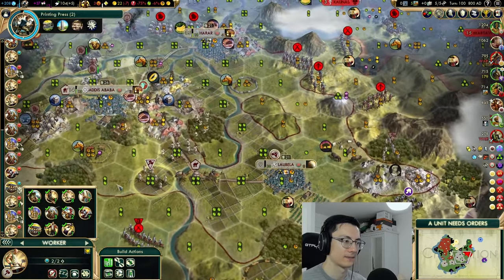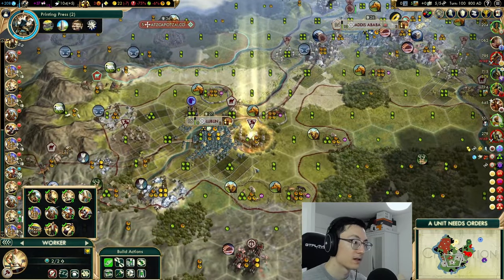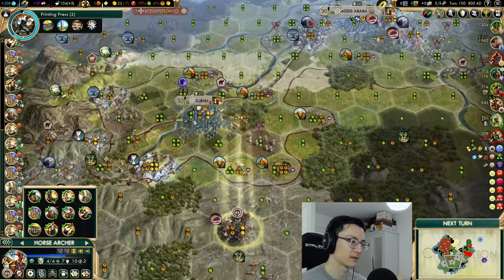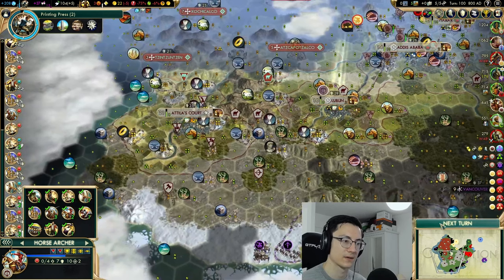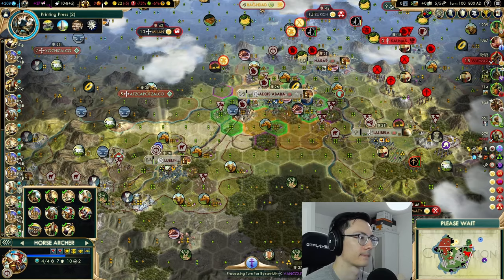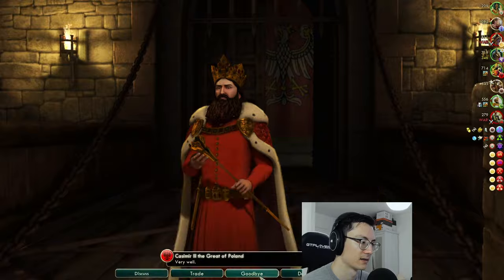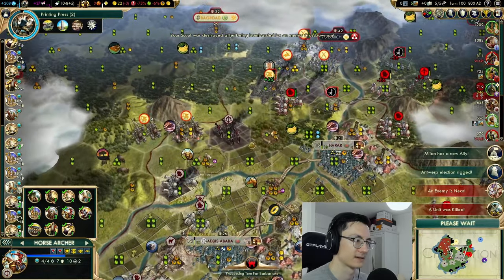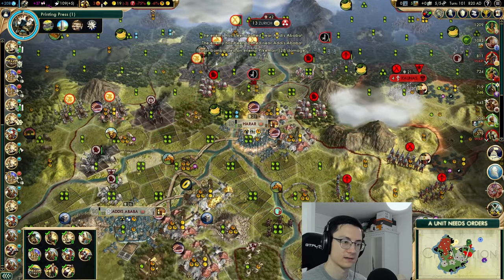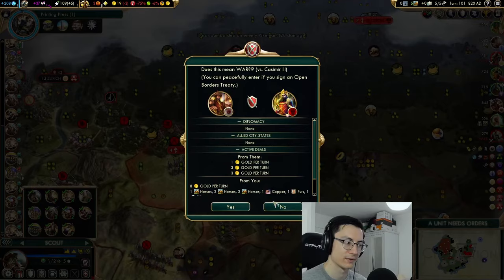Not too much left to do here now. Maybe that tile over by Kilimanjaro could be improved. This worker here has done some good stuff as well. It's unfortunate that we've lost some happiness, although I don't see an easy way to get it back without building our buildings. Let's get this Colosseum built in Lalibela. Maybe it was Tlaxcala that lost the resource we had. These trebuchets are ripe for the killing. We've rigged our election, and finally lost a scout — though this one is also pretty dead.